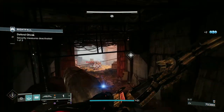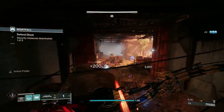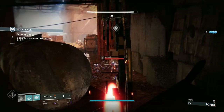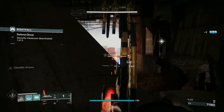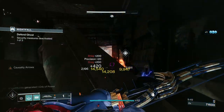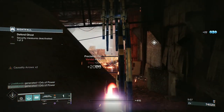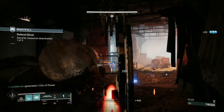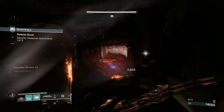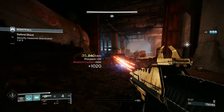Now you're going to get two hive knights and then two fallen captains with arc shields. Once you take down enough hive you'll get pushed by the fallen. I'll throw a grenade in there and attach Tikos — there's one captain. You're also going to get some invisibles here so be careful. Once you get the captain low he runs — I pushed and that sorts him out.